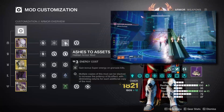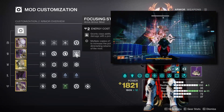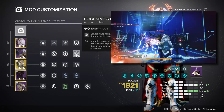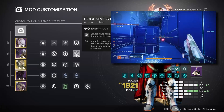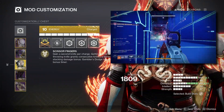For the gauntlets I'm using Heavy Handed and Firepower, again playing off Hands-On and Ashes to Assets, which allows our melee and grenade kills to periodically generate an orb of power. The last mod for our gauntlets is Focusing Strike, which grants class ability energy from throwing knife kills. Since our throwing knives are infinite while we have our dodge and radiant active, this lets us get our dodge charge back quickly in case we ever need to expend it to regain melee charges.